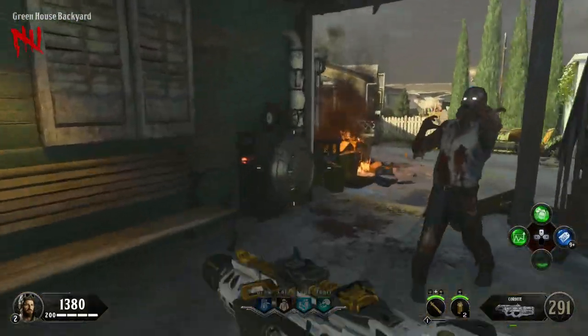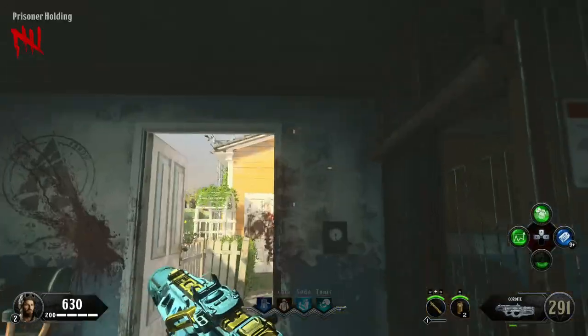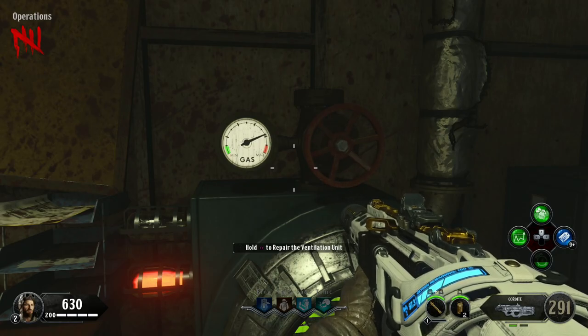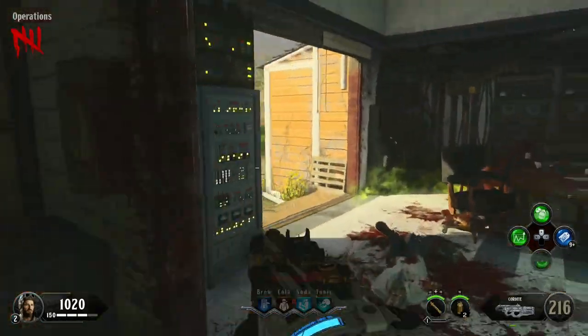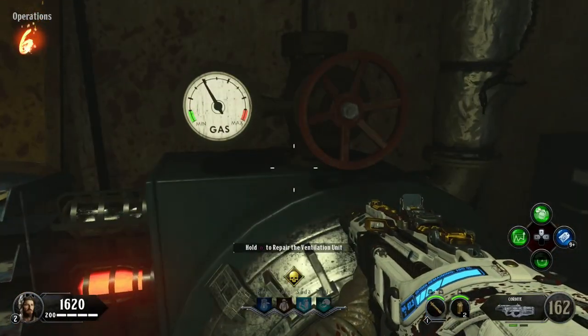Each one takes about 15 to 20 seconds to turn on, and each time you turn one of these there are going to be two zombie sprinters that have nova gas on them. They are a little bit stronger than normal zombies — as you can see I'm on round five and these guys still took a ton of damage to kill.